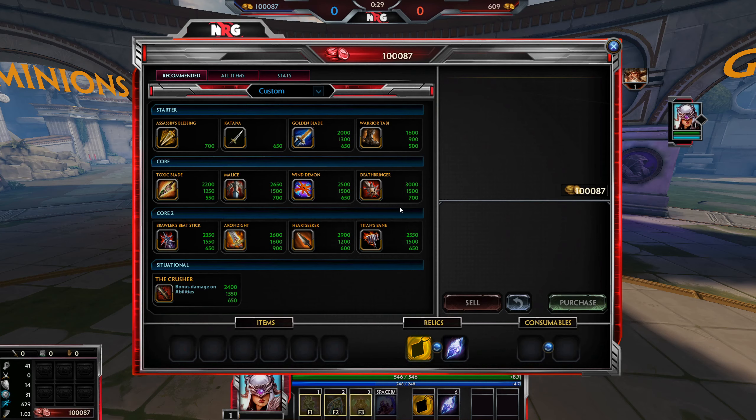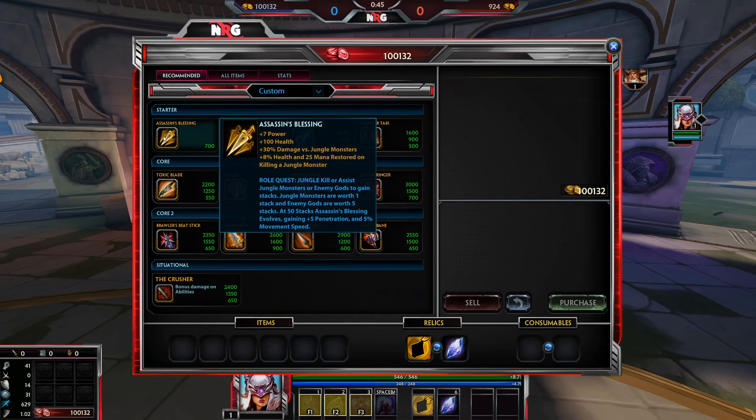Ultimately the decision will be personal preference. The crit build allows for higher carry potential but maybe less consistency, whilst the ability based build will be consistent a lot more often but maybe be a bit harder to carry the game with. So firstly we start off with the crit build.